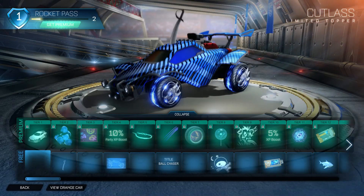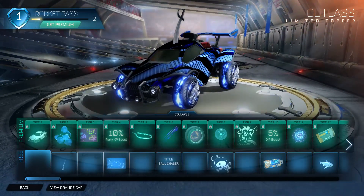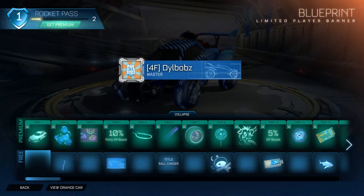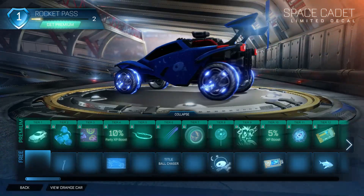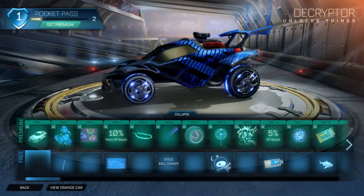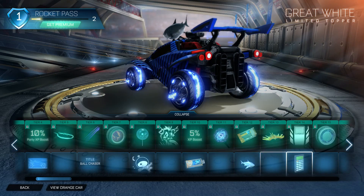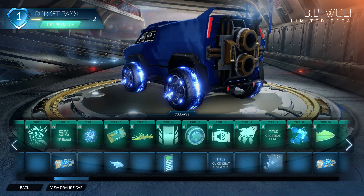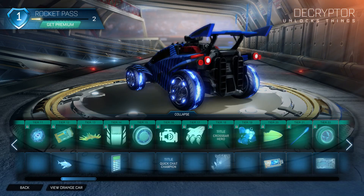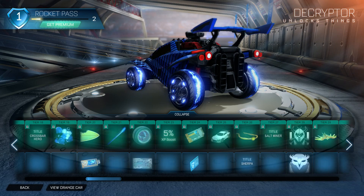This is the free Rocket Pass and I'm just going to show you what's up for grabs. You've got the limited topper here — Cutlass. Then you have a banner coming up at level 4. You have the Ball Chaser tier, which is really cool. We have the Space Cadet, we have a Decryptor, which is a nice one. If we keep going along, we have a Calculator, Quick Chat Champion, and a BB Wolf for the Merc. We've got another Decryptor on tier 20, so it looks like every 10 tiers you'll get a Decryptor, which is really good.